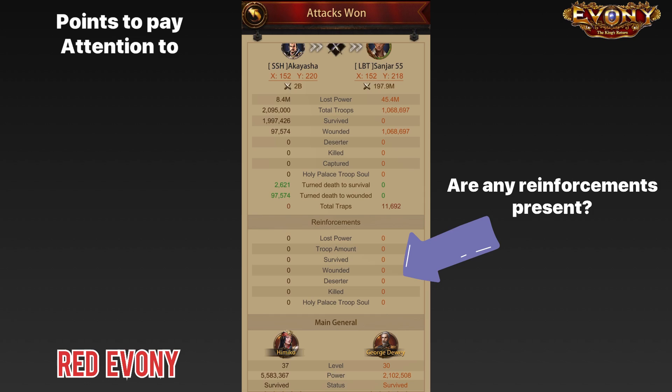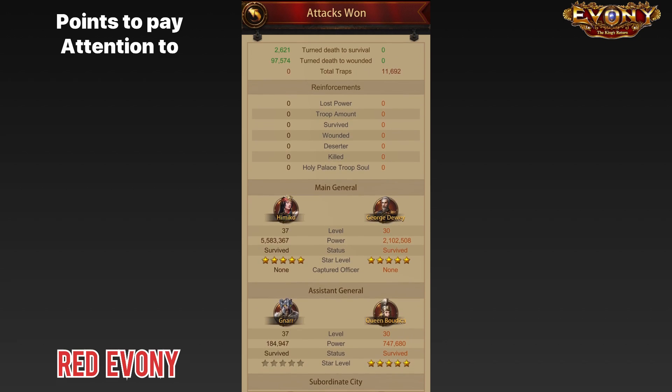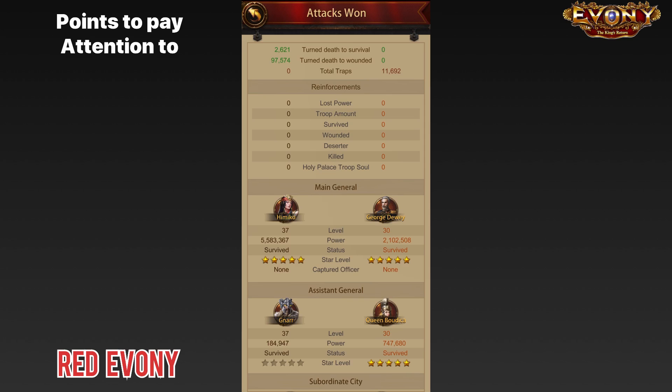The next thing you want to do is scroll down and take a look at the generals. The generals are important particularly because they give an indication of the types of troops that were used or should have been used. In my case, I have Himiko and NAR on my attacking side, so you would expect ranged troops on the attacking side of this report. On the other hand, you see George Dewey — you would expect George Dewey to be a wall general defending a keep.